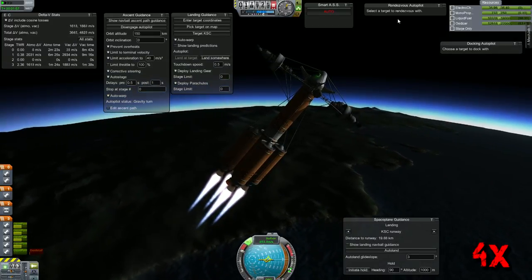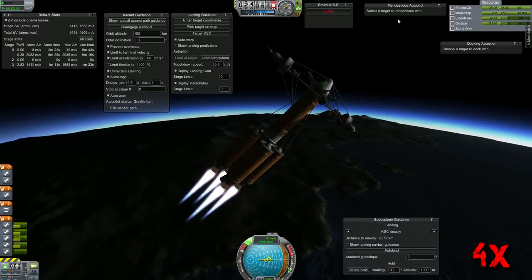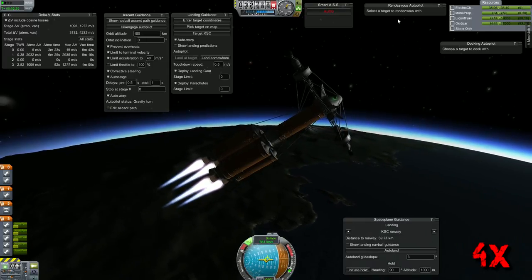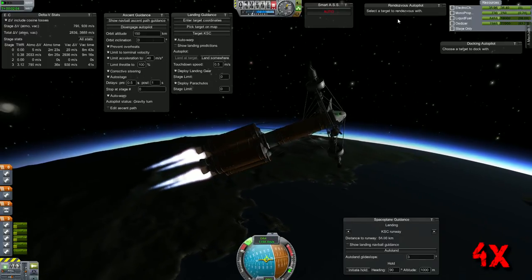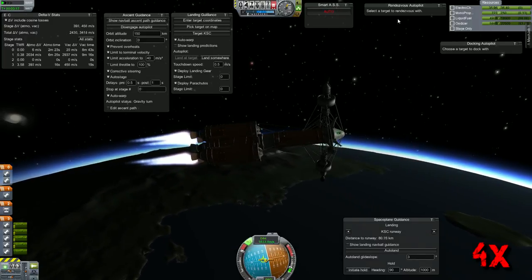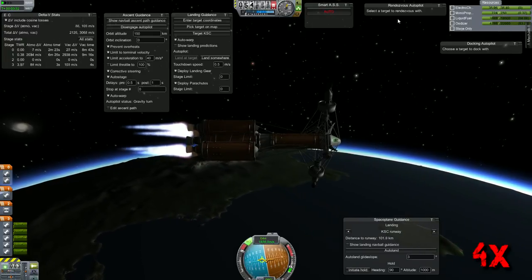We are now entering our gravity turn and trying to save as much fuel as possible. The autopilot is very good at that. We have more than enough delta-V. However, we want to save some of that to transfer into the space plane once it makes it and rendezvoused with the station, and also the monopropellant. We have RCS on so it can get into a much neater orbit. RCS definitely helps the autopilot maneuver and it really doesn't use that much, but sometimes it has to.